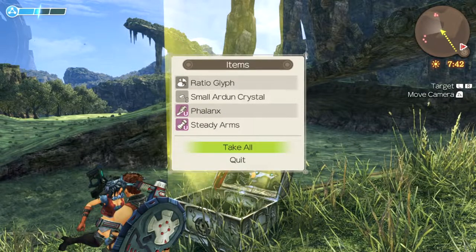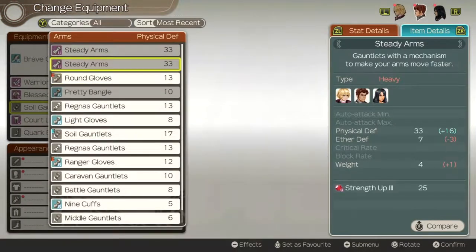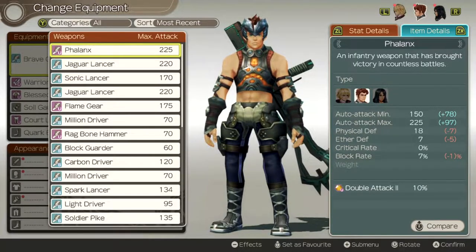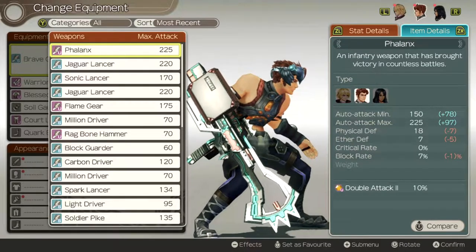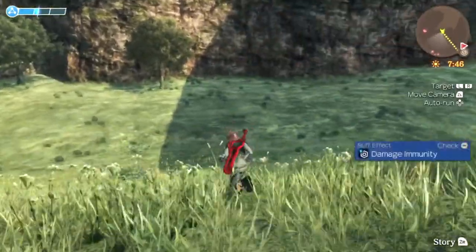A Phalanx and a Ratio Glyph — I think the Ratio Glyphs are good for trading later on. There's a little sparkle that tells you it's a rare item. I wonder if the Steady Arms would be good for Reyn — oh yeah, they are heavy equipment, never mind. Now I wonder how good the Phalanx is. Oh man, it doesn't lower it too much. It looks cool as hell though — kind of looks like it's made of Mechon parts.